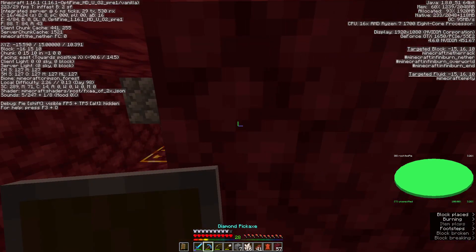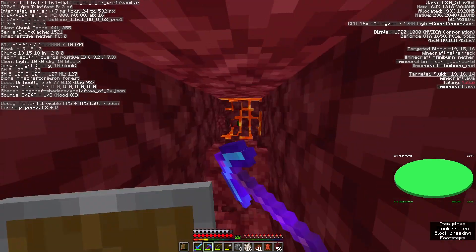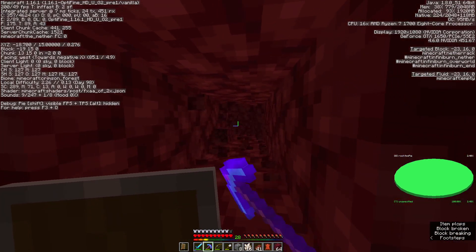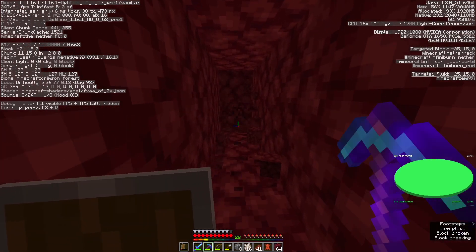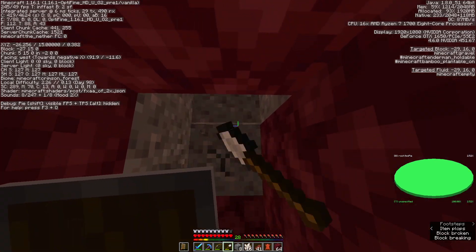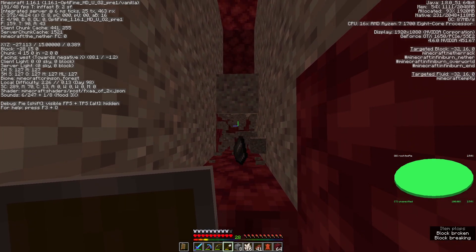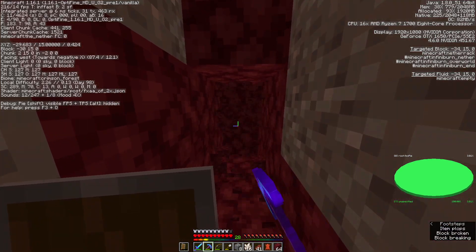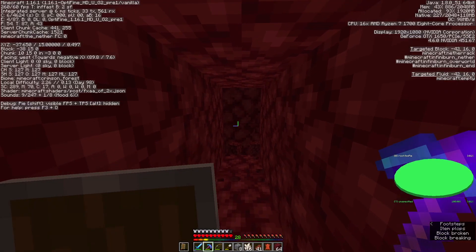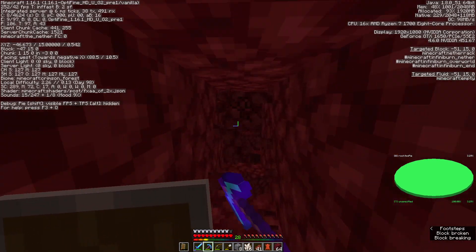That is not good — that's all lava. This is a nightmare. I wish I had a fire resistance potion. We found blazes, so I could make a brewing stand and make fire res. I think I need magma cream though — maybe, unless it's blaze powder, but I thought that was strength. I've never really brewed potions so I'm not well versed in it.